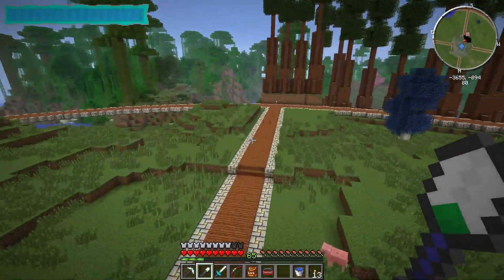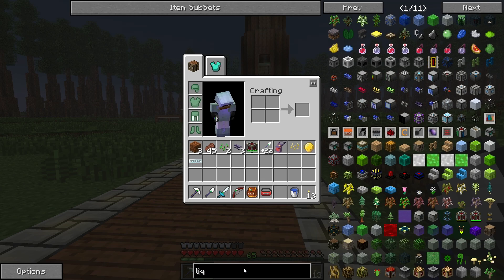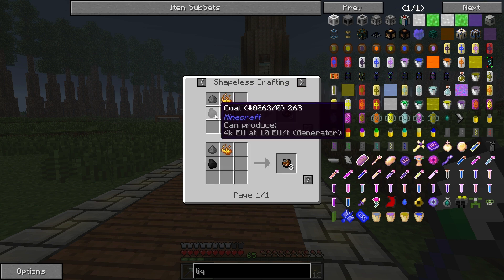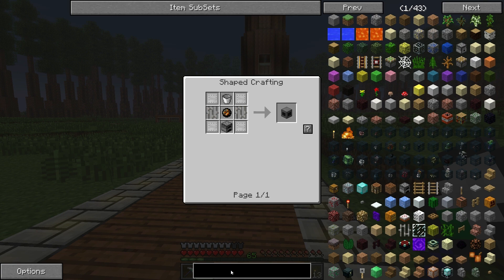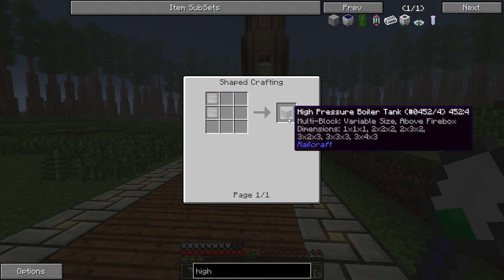Let's go back to the base. I need to make a whole bunch of steel and roll it out so we can get the steel plates to make the steam boilers. We need the liquid fueled fire box — each steam boiler unit is going to need nine of those and we have four of them. So we need a bunch of steel plates, bunches of buckets, fire charges, blaze powder, gunpowder, and coal. We also have to make the high pressure boilers which I think is just two steel plates.